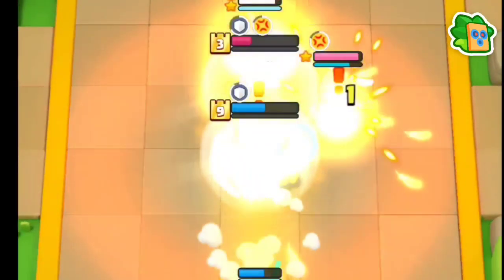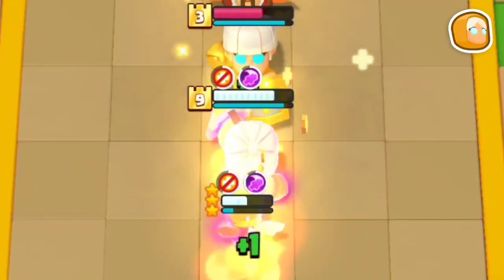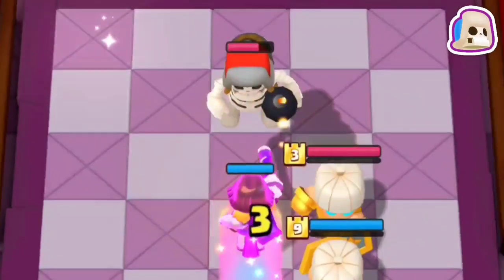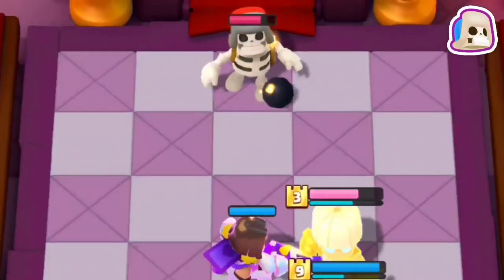Healing Ranger is a healer, so the sensible choice against her would be an anti-heal ability like Wizard. To counter Giant Skeleton, knock him to the back with your Prince, and by the time he comes back he won't get any sort of value.